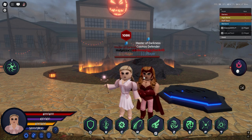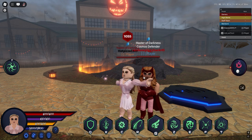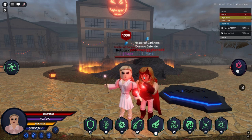First we're going to be showcasing the Wicked Bundle, starting off with Glinda the Good Witch. The Wicked Bundle is 800 Robux and has two characters including Elphaba and Glinda.